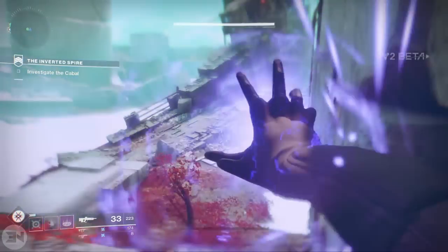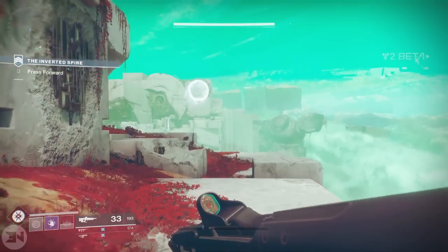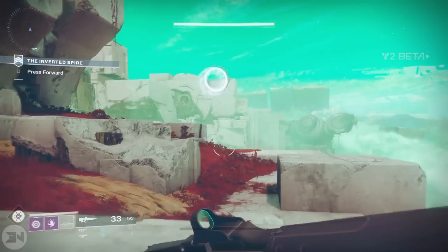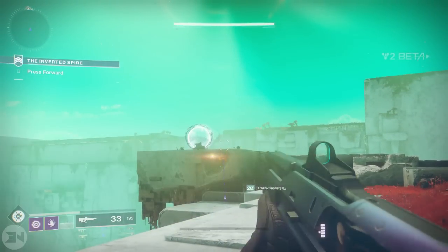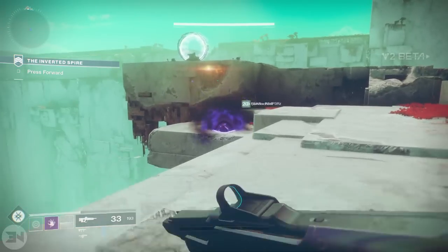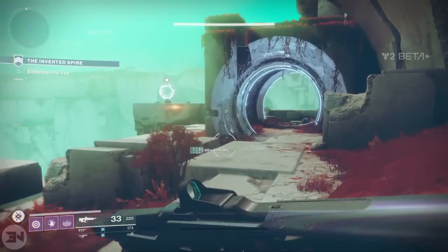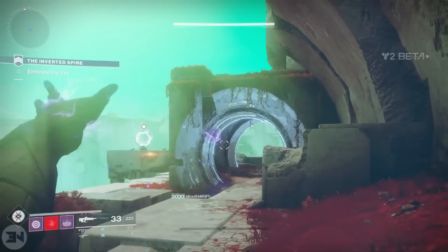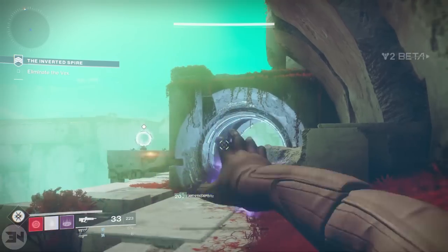I believe this has something to do with this glitch, because if you throw grenades the way you would use your super — pressing RB and LB together — you can constantly cancel your grenade throw even though your grenade has been thrown on screen, and you get your energy back instantly. You do that by throwing your grenade with RB and instantly pressing LB straight afterwards.